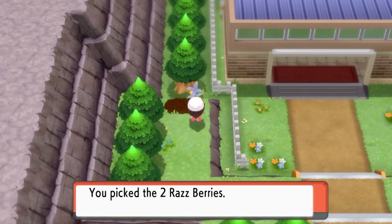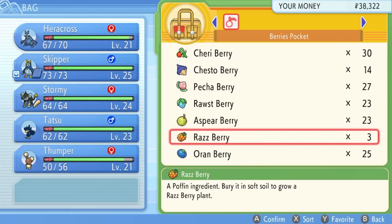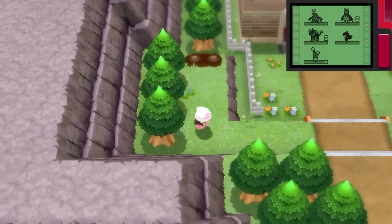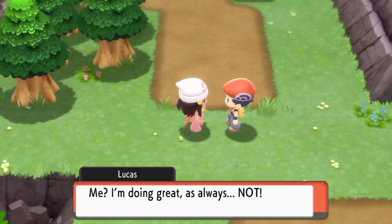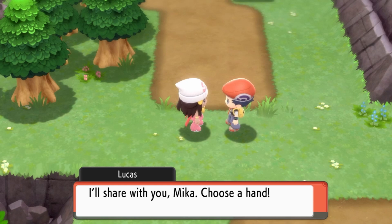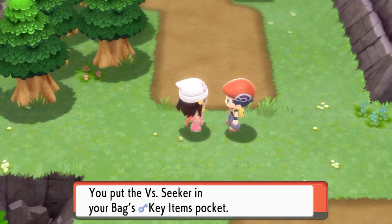But for right now, we're not going over there — we're actually going to go back to Oreburgh City, mainly because we've got fossils. These berries are not new. I'm going to plant the Raspberry I got here. We are going to be cutting this episode off soon. Hey Mika! How's your Pokedex coming along? I'm doing great! Lately, I've been experimenting with a couple of neat tools — I'll share with you. Mika, choose a hand! I'll go left. You want the VS Seeker? Mika, you obtained the VS Seeker! Using that VS Seeker, you can find trainers who want to battle with you again.